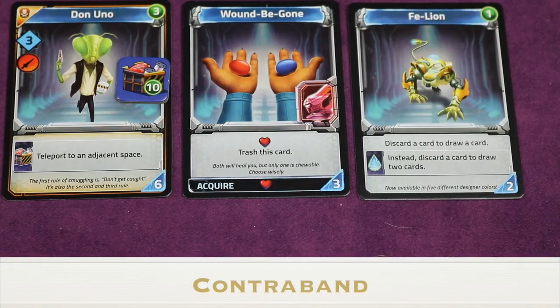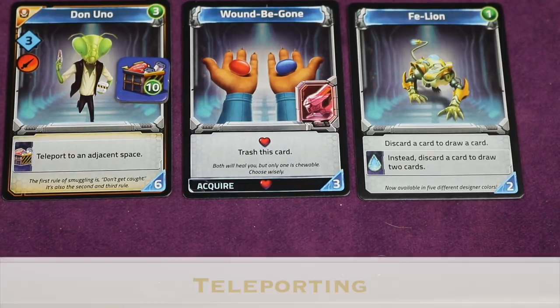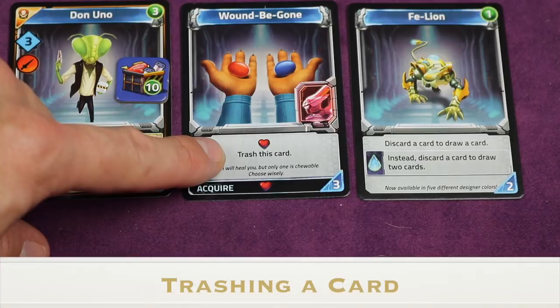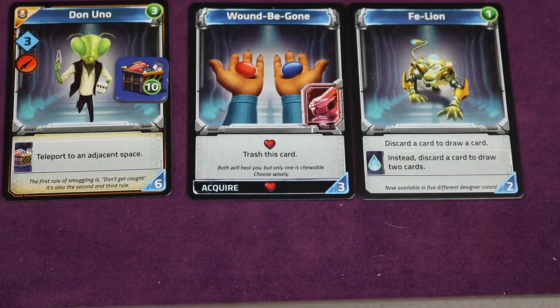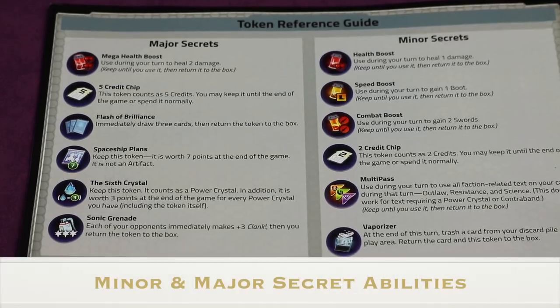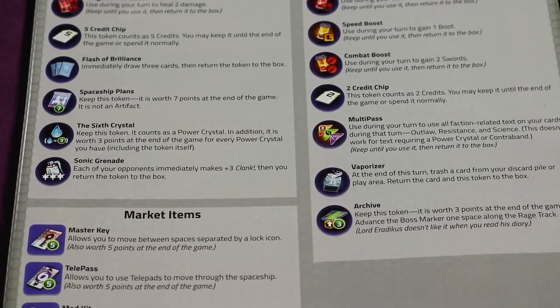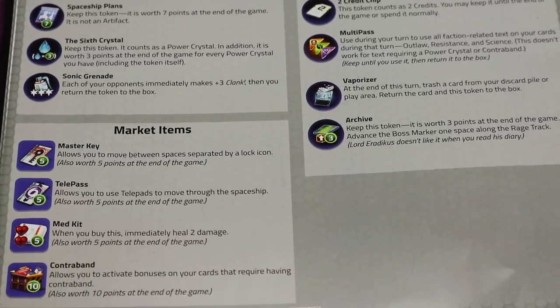Some additional rules found on cards: the contraband item allows you to teleport to an adjacent space, bypassing any path icons like boots or enemies in between. Trashing a card permanently removes it from your deck. Discarding a card puts it in your discard pile. Page 12 of the guide is a token reference for minor and major secrets and more details on market items — refer to it when picking up those tokens.